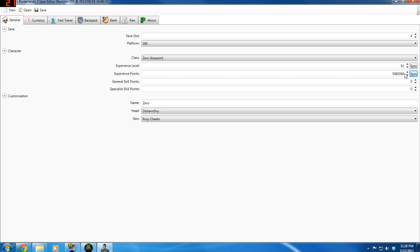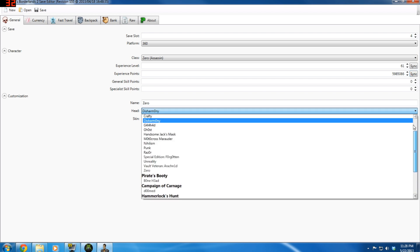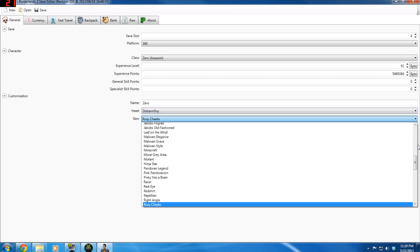General skill points does not work anymore since the last patch, and neither does specialist skill points. Your name is obviously Zero or whatever you have it named. You can change your head and you can change your skin.